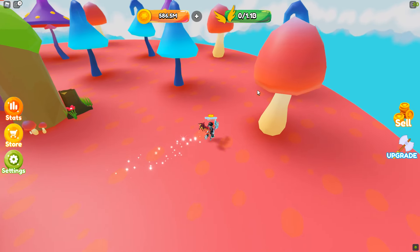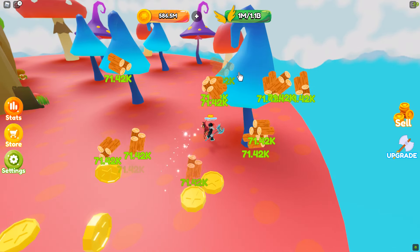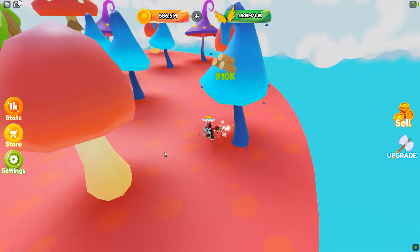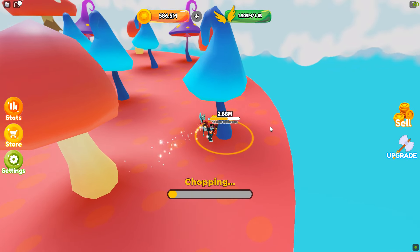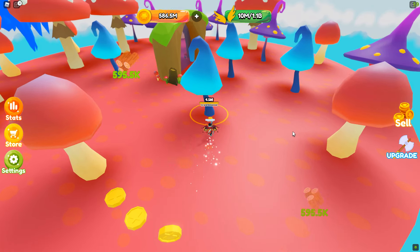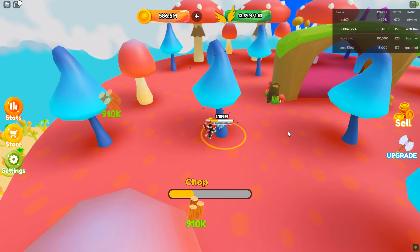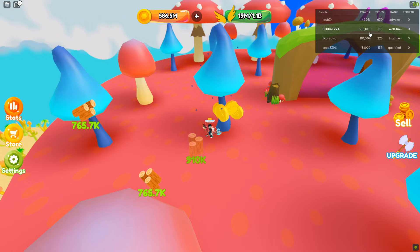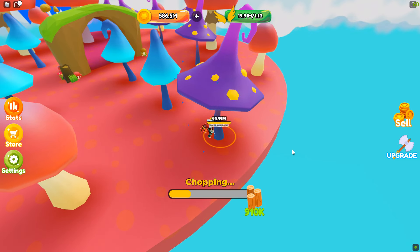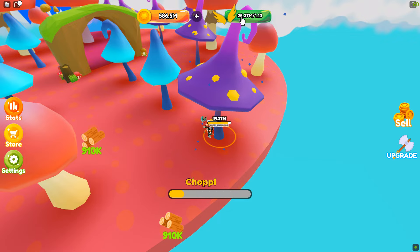The fastest things to kill up here are these red mushrooms — they go down pretty quickly, I can hit them in one hit. Then there are the blue mushrooms, which just say '10 blue mushroom' — I don't know what that means, but I can kill them pretty quickly too. My axe does 910,000 damage per swing, so I'm working on the purple mushrooms now — they take a little more time.